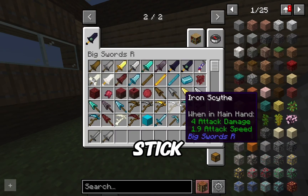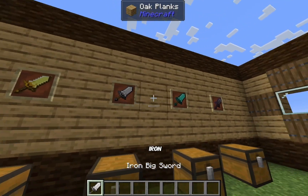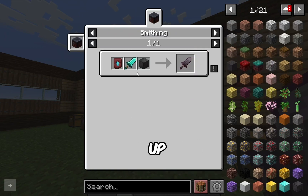For stone, same thing — any type of underground material plus the big stick. For gold, ingots plus big sticks gets you a gold big sword. Next up, iron and diamond follow the same crafting recipe pattern.